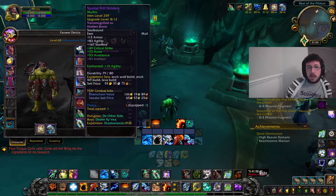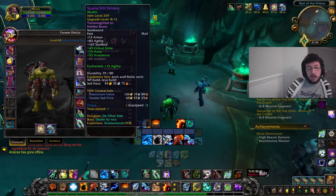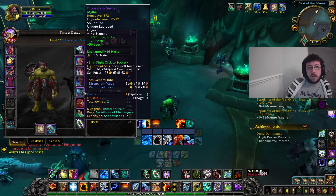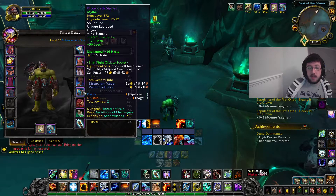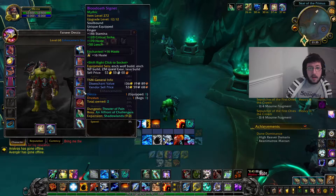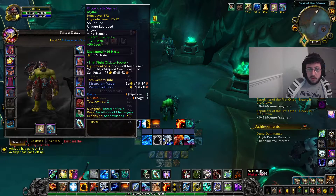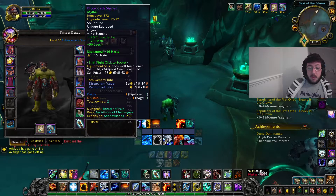For my boots I've got Spatial Rift Striders at 259 and they are haste, crit and avoidance - I've got the avoidance on them which is good - and I've just enchanted them with agility. My rings: I've got a 272 Blood Dwarf Signet with a lot of haste and a lot of crit - the haste is 170, the crit is 120 - and I've got it gemmed and enchanted with haste. That ring I will very rarely replace.